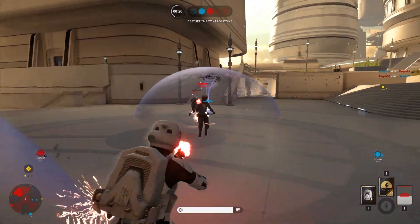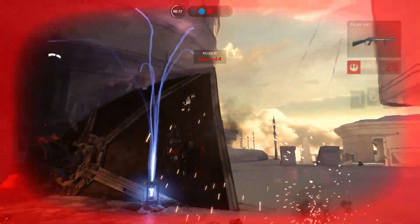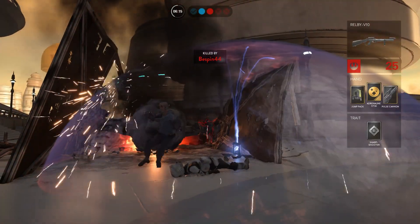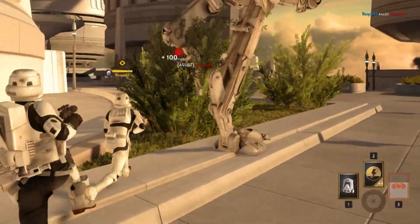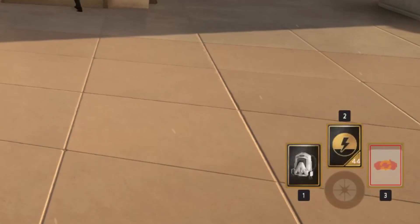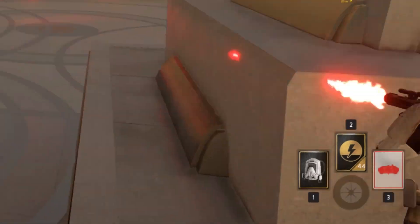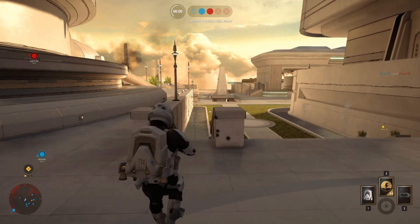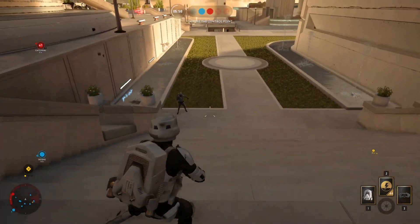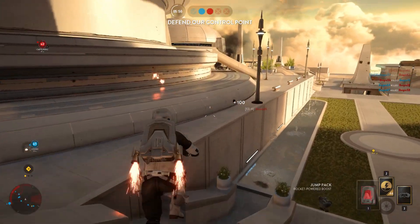Another very cool feature added to promote team play is that if you're within a specific radius of your partner, your star cards will actually recharge a lot faster, as indicated by a yellow outline. I noticed it made a huge difference and I often found myself sticking close to my partner because of that. I asked the developers how this would work for people who don't play with friends, and they said they have improved the automatic partnering system to make sure you always have a partner, which is good to hear because it would have been very unfair otherwise.